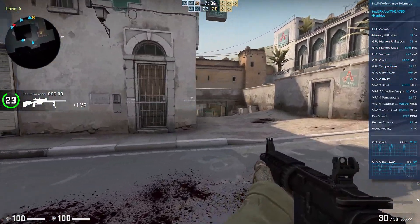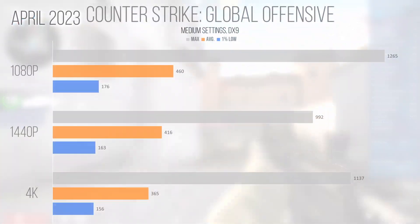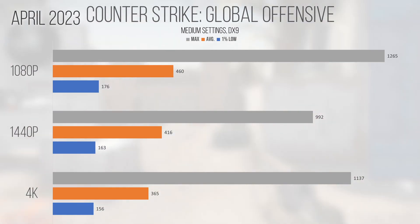Counter Strike Global Offensive, a DirectX 9 game that has historically performed poorly on this hardware, returned incredible performance gains over the December benchmark run. With 1080p returning an average and 1% low of 460 and 176 FPS, compared to December's 256 and 120 FPS respectively, that's an almost 80% increase in average performance. 1440p also returned incredible figures with an average and 1% low of 416 and 136, while 4K achieved 365 and 156 FPS. This is a huge and welcome improvement that makes this card a viable choice for ultra-competitive gamers.